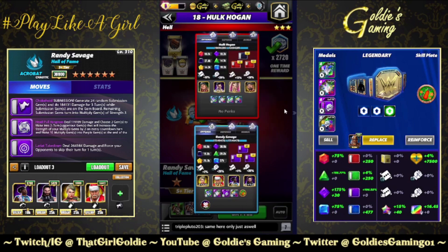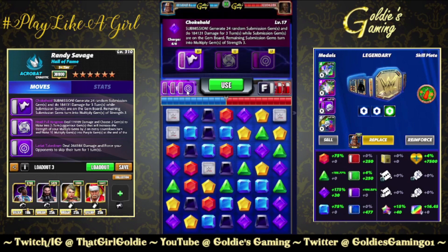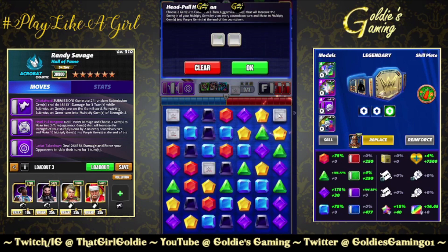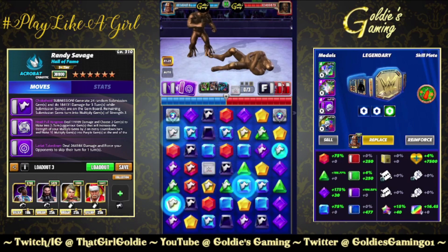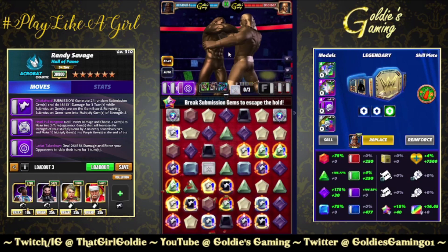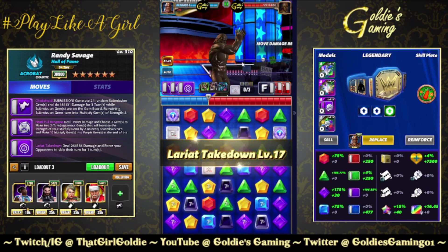This is baseline — no mat, no mem, no gears. Let's see how this looks. You want to put the juggernauts out first. I could stun him now, but I think I'll wait. Let's get the submission gems out first. I never checked my green gem base.